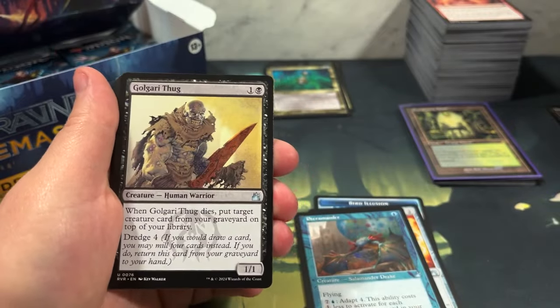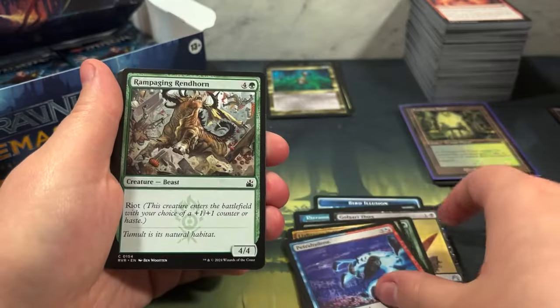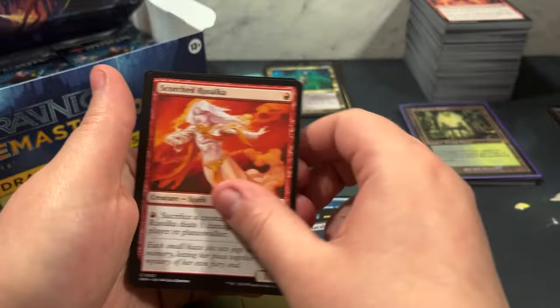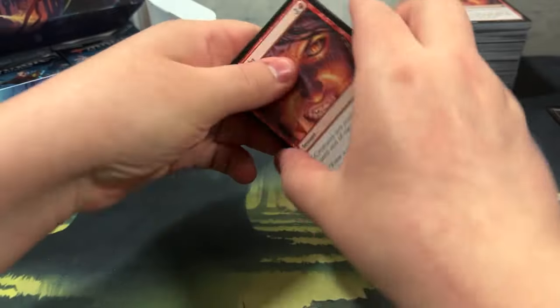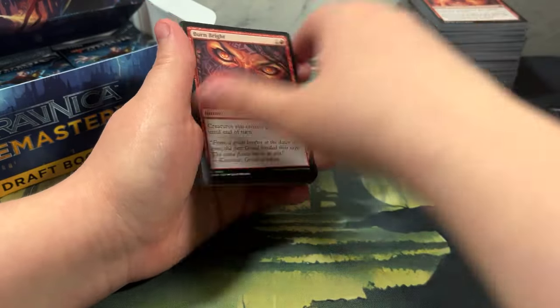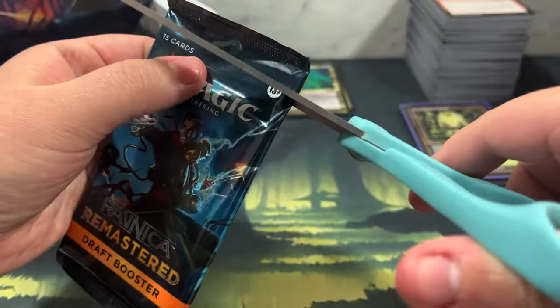Petromander. Ghostway - what's that one? Golgari Thug, Wormweaver. Ghostway goes for $2.95 - exile each creature you control, return those cards to the battlefield under their owner's control at the beginning of the next end step. So it's like a phase-out - you can evade a board wipe or something. The last card was the exact same in both of the last two packs. That's a good hit, we'll take it.